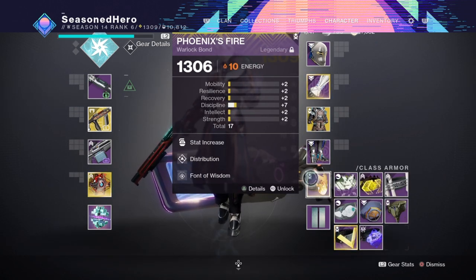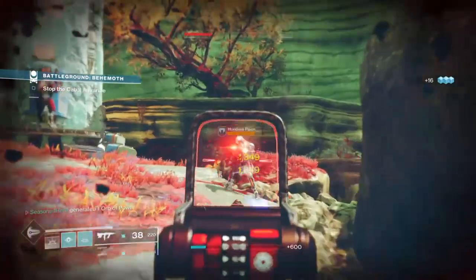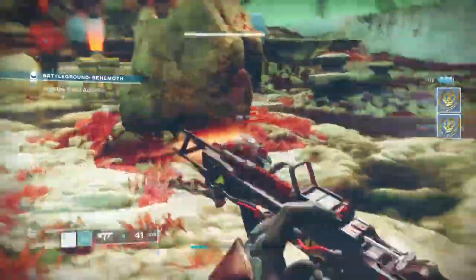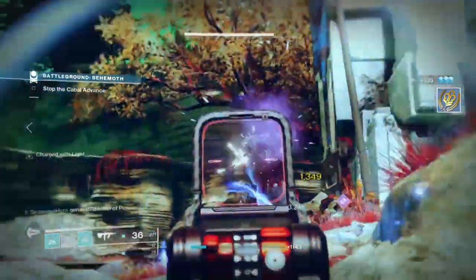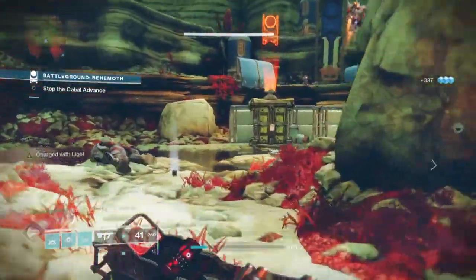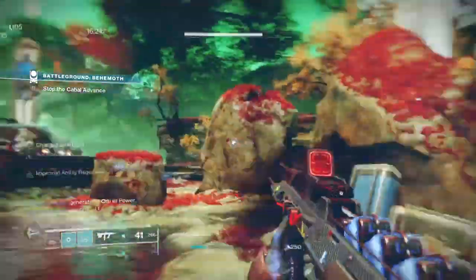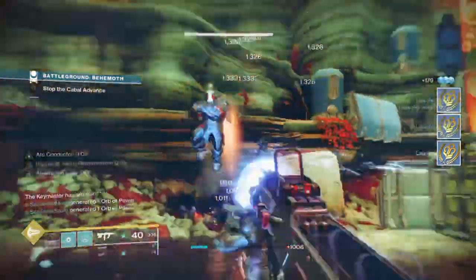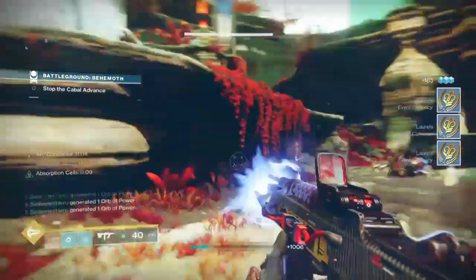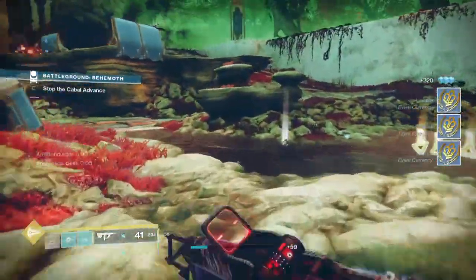I believe the closest builds we have created for faster super regeneration on the Arc subclass have been either Geomags with Frenzy and high Intellect, or Crown of Tempest with Risk Runner heavily used on top tree Arc with the Ashes to Assets perk. This version has basically the benefits of both of those built into one and has proven to be very much superior compared to what we've done before. Although Crown of Tempest and Geomags are good in their respective areas, Battle Harmony offers no restriction to class setup and offers more to the table for reaching max super and rewarding you for doing so.